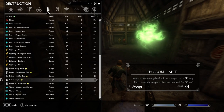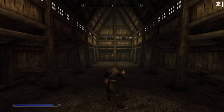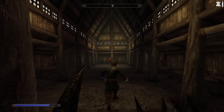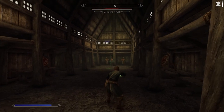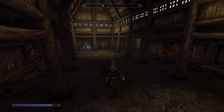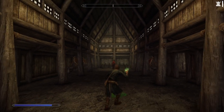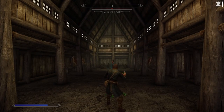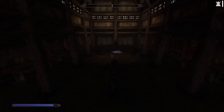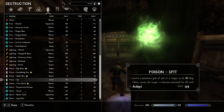Launch a poisonous glob of spit at a target to do 30 damage, and also causes the target to become poisoned for 30 seconds. Let's get a look at the range here. Oh, it's like the churl spit — you've got to aim up. So you have to aim above the target, kind of like when you're using a bow, but more so because spit is heavier than arrows. It's like that old video game Pocket Tanks where you're shooting over a mountain to get each other. That was our basic Poison attack for Fenderix.